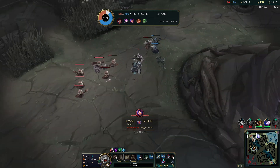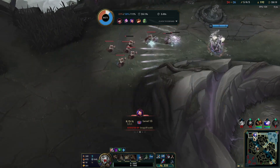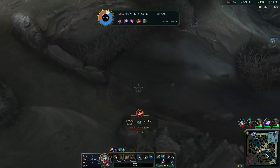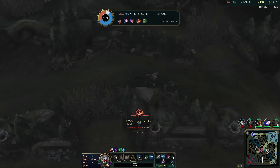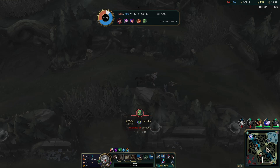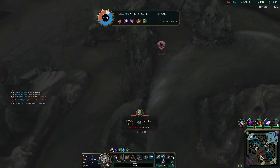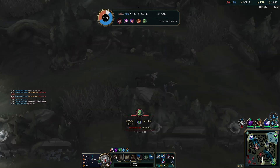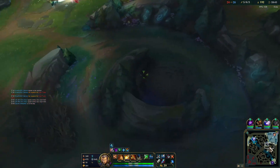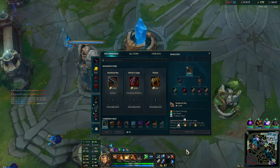I have no problem with ADCs getting jungle camps if it makes sense — but now I'm coming out and I have literally no farm to get. We got GA, we just died. Sundered Skies is a decent next item. Maybe we'll go Spirit Visage now. Caitlyn's 11 and 2 — that is scaring me, especially as this game gets late. I really just have to try and jump on her in teamfights.